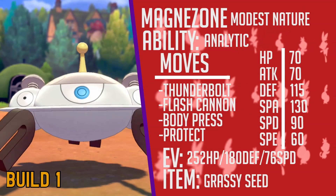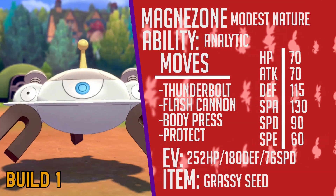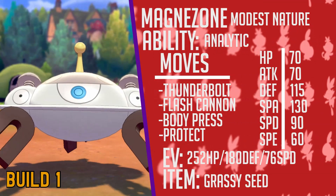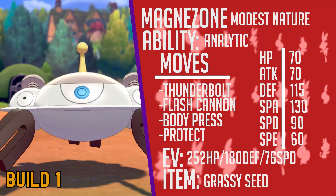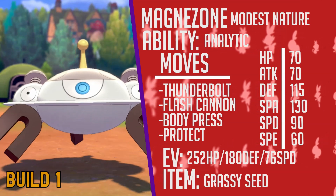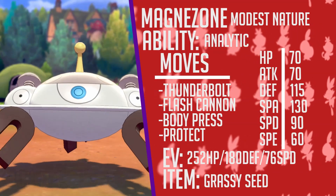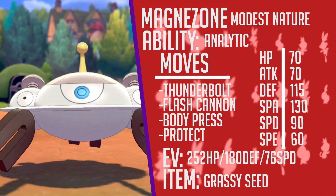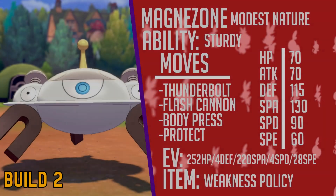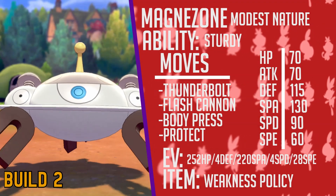EVs is where things can go very different. I'll show you guys two sets: one more defense-oriented set for Body Press goodness, and the other being for the Weakness Policy variant, being a little bit more specially attack invested to be able to utilize both Body Press and its max move more effectively. The Grassy Seed variant enhances the strategy as it boosts defense one more stage, whereas the Sturdy variant can do the same thing but has an extra benefit of potentially OHKOing a lot of threats.